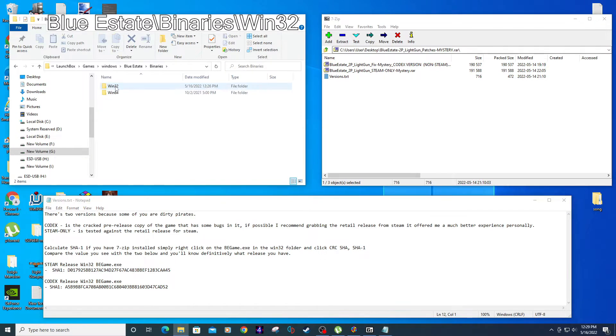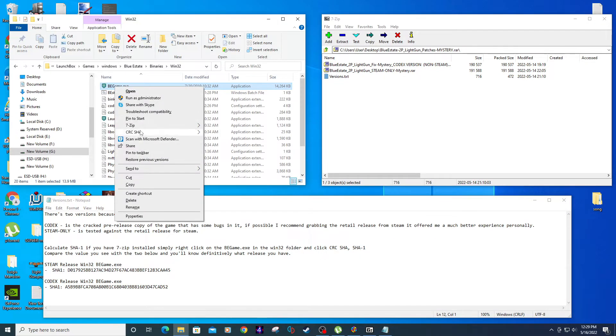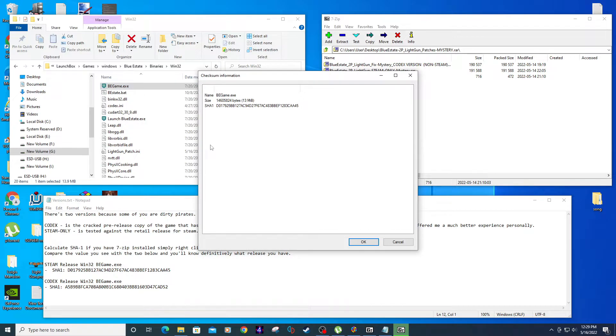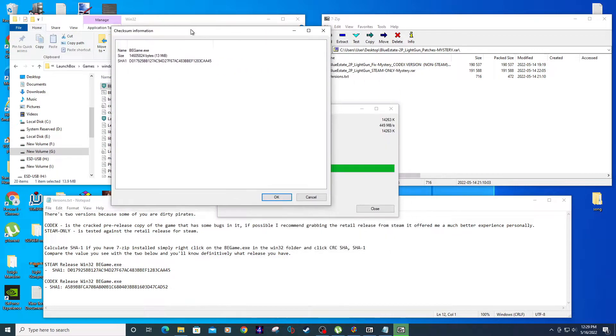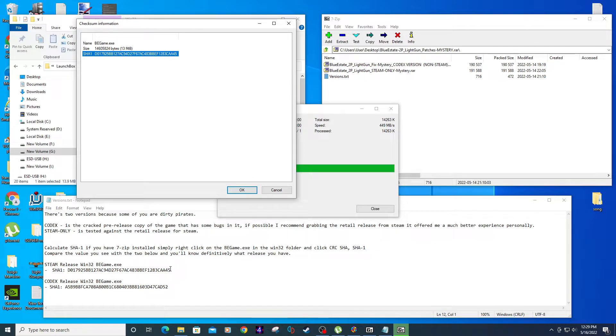Go to this location in your game folder, right click on BE game dot execute and click the CRC SHA, then select SHA-1. This will tell you what version of the game you have. My match is up with the steam release.